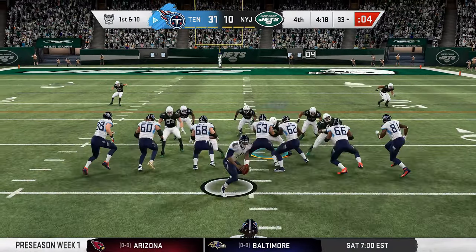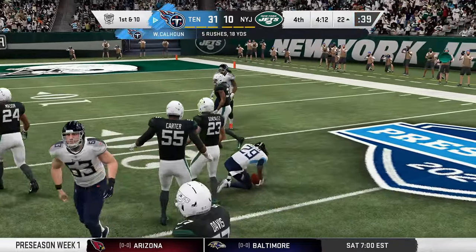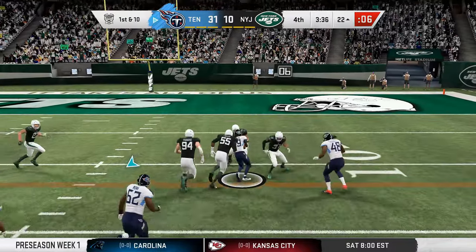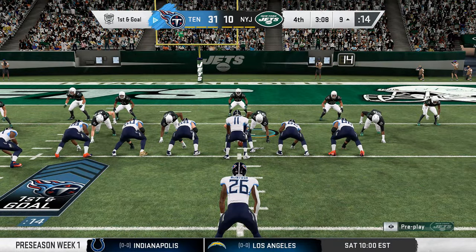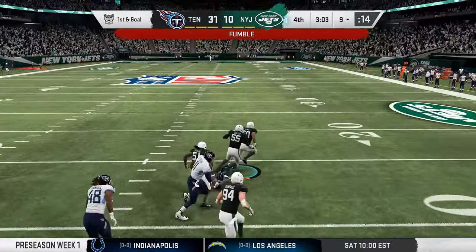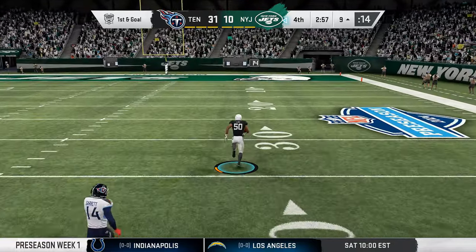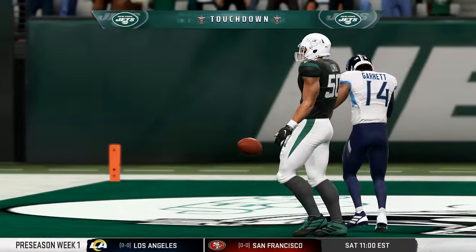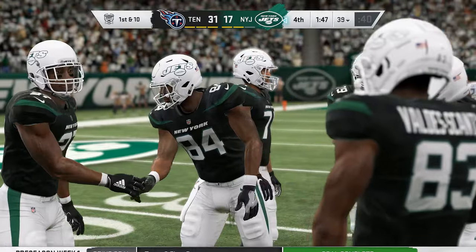Toby Ramsey just doesn't have the accuracy, especially on the deep passes he's going to need to make it further in his quest to be a starter. First and goal for the Titans, and it's a fumble — picked up by Frankie Luvu, ripped out by Terrell Briscoe. Luvu is being chased and will not be caught by Zachary Garrett, and that puts a touchdown on the board for the Jets.